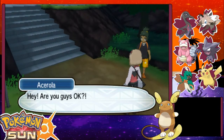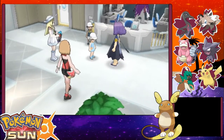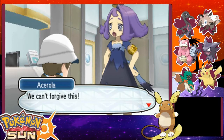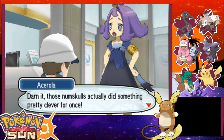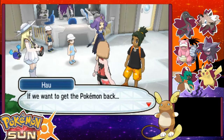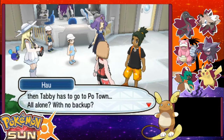Hey, are you guys okay? They stole Nebi. Oh, they didn't — my young goose. Oh, that's what's gone. Forget the young goose — just get a new one then. We can't forgive this. Darn it, those numskulls actually did something pretty clever for once. If we want to get the Pokémon back, then Tabby has to go to Poe Town all alone? With no backup? That's what they said, but that's not fair.